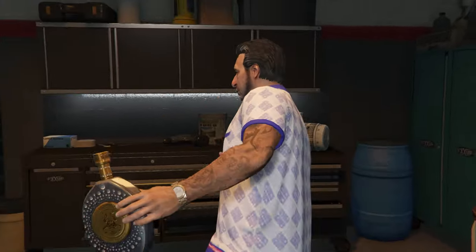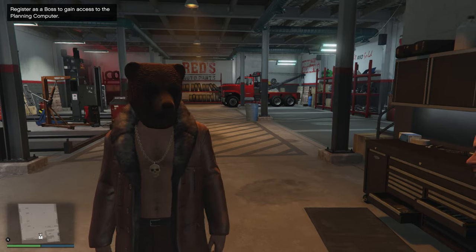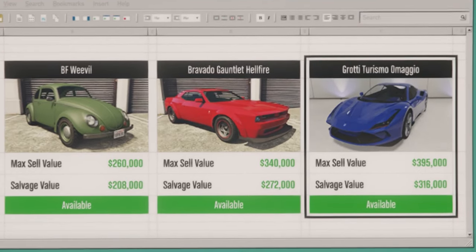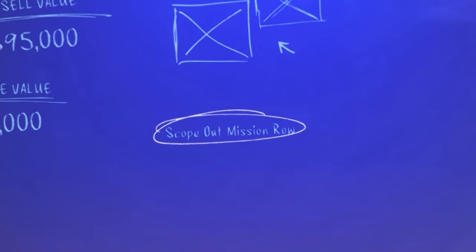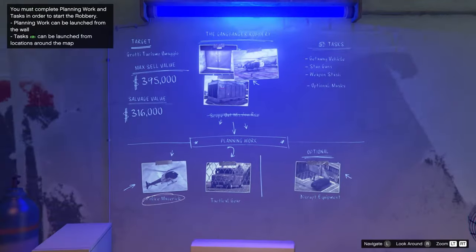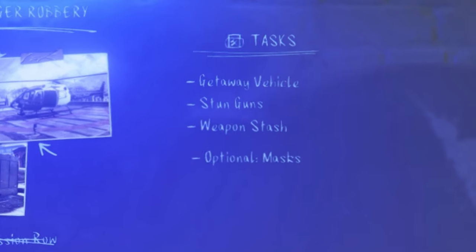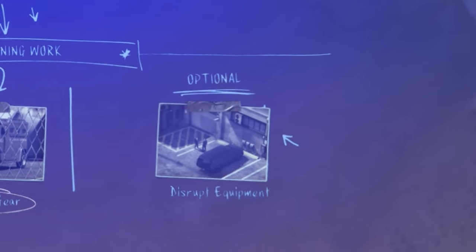Now let's get on to the main source of income for the salvage yard: the vehicle robberies. These can be started via the planning computer at a specific location within the salvage yard. You get a selection of three vehicles to steal, all ranging in sell value. Once you select a vehicle, you'll need to do a scope out mission for a specific location to gather points of interest. After scoping out, you'll be given planning work covering all necessary equipment and vehicles, plus required tasks depending on the mission. There are also optional tasks such as disrupting equipment and obtaining masks.